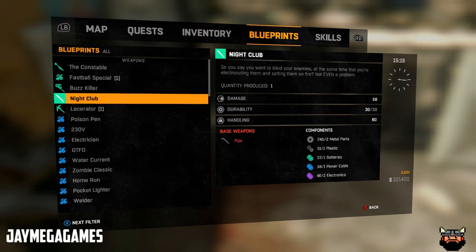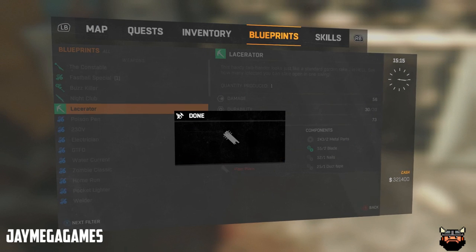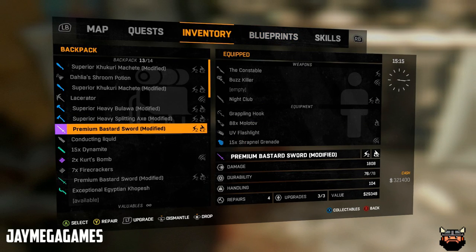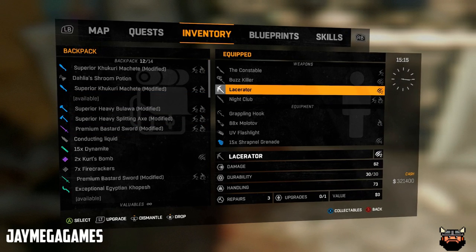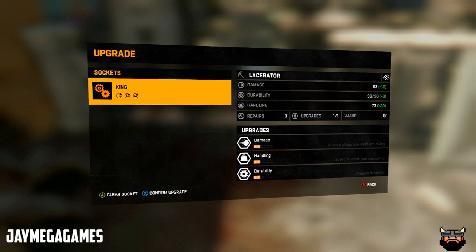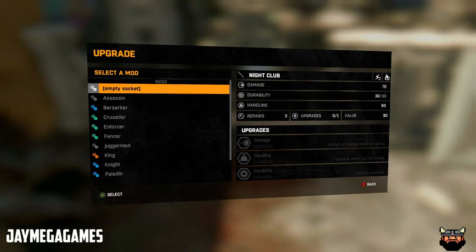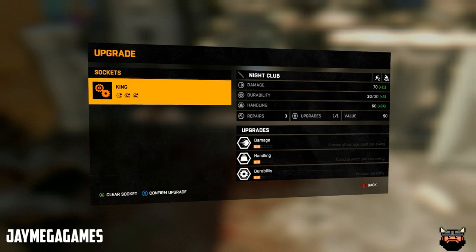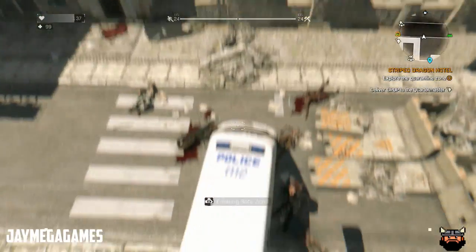Let's craft another one while we're here — let's craft the Lances. The Lacerate — my fault, I'm wasting my damn... Alright, so now we got all four of the DLC weapons.